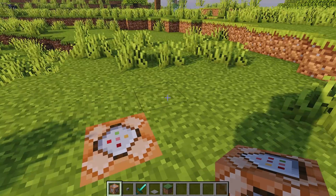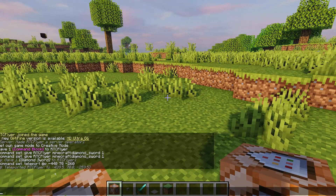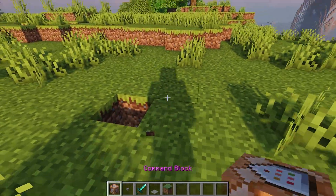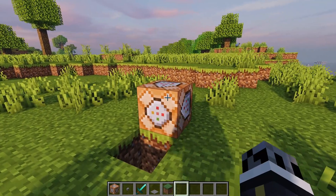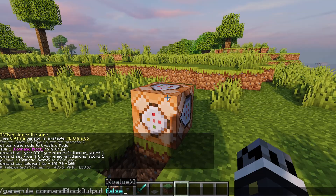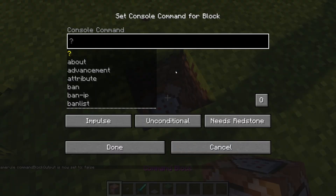Whenever those previous commands ran, as you can see it gave a message in chat explaining what happened. This may be bothersome for your use case, and in that case you can simply type the gamerule commandBlockOutput false.